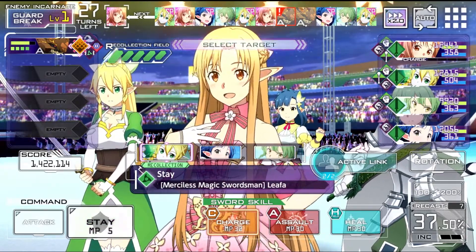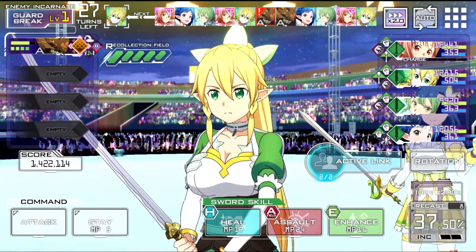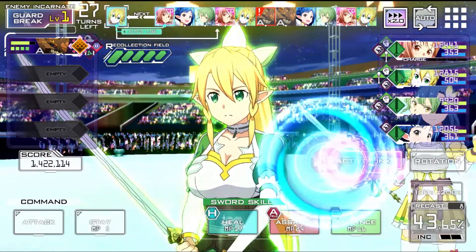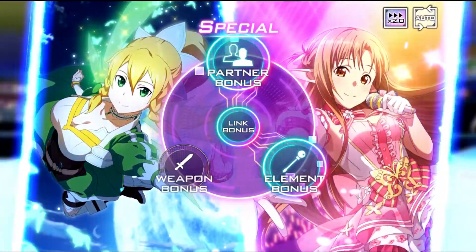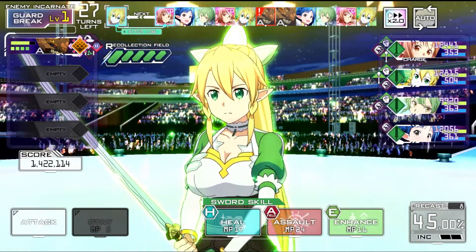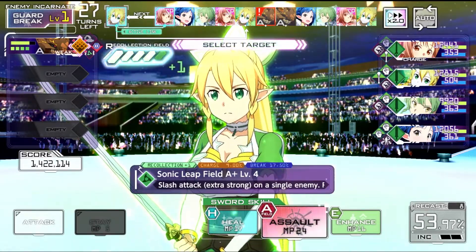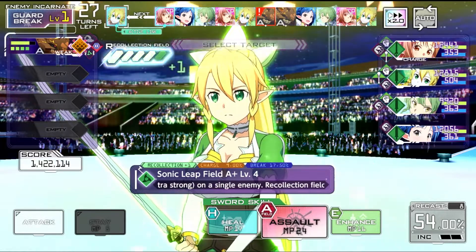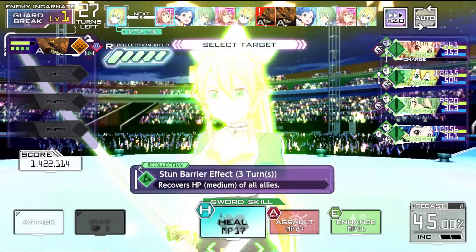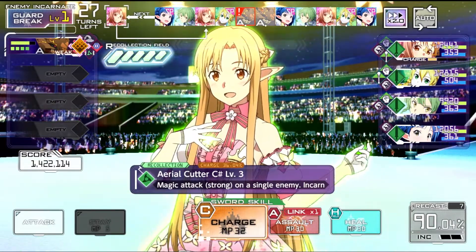We're gonna give the show to Leafa. She doesn't really have an active link partner, but since Asuna has it with her, this will still work. And we get to see that animation we haven't seen yet — Leafa in the collab outfit. Let's go for assault. Because look, this is a stun barrier — I need to check on that after this. Let's go for charge, charge.